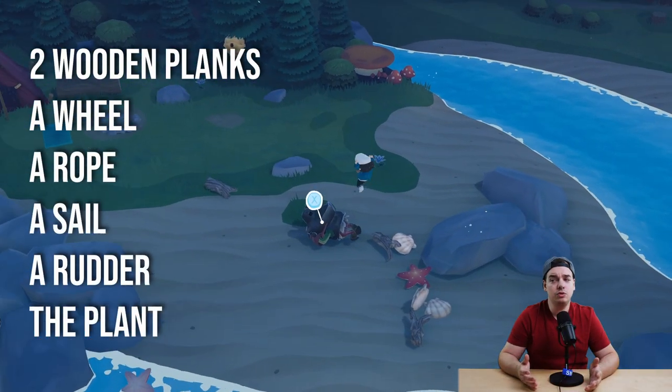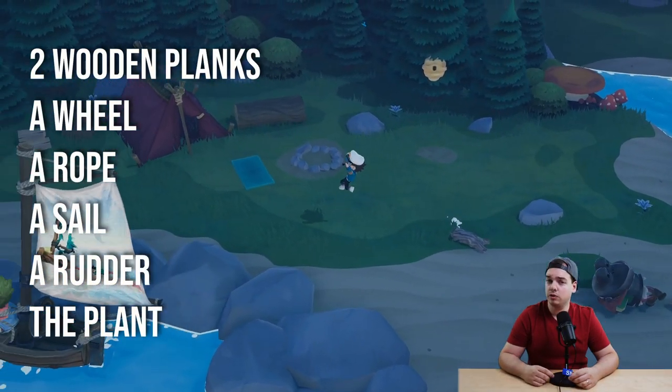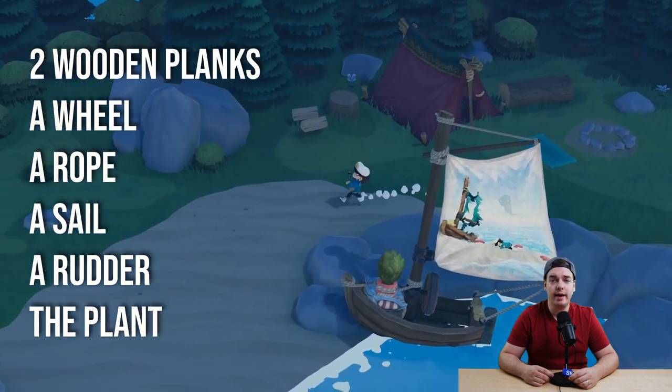To repair your ship you basically need two planks, a wheel, a rope, a rudder, a sail, and of course your plant.